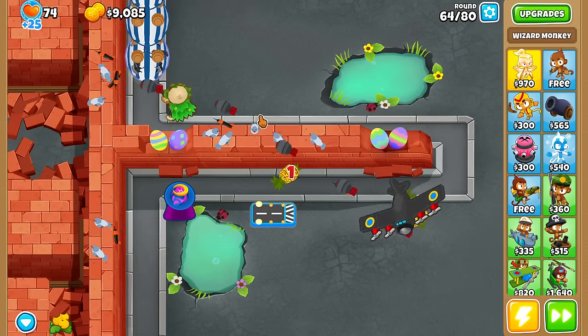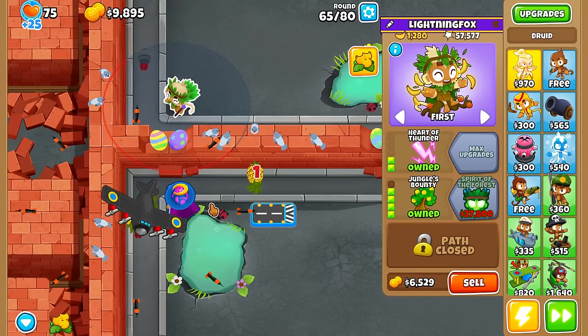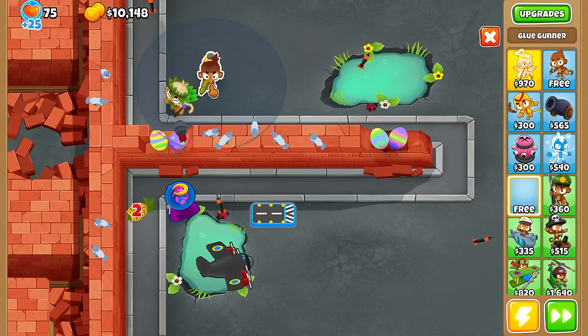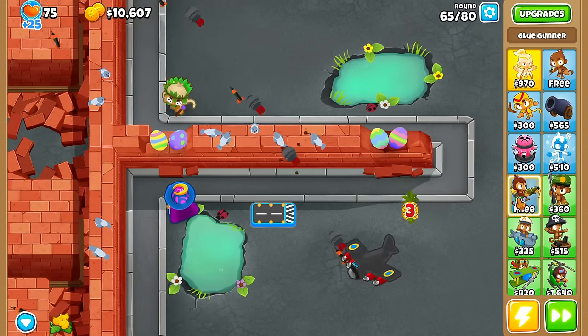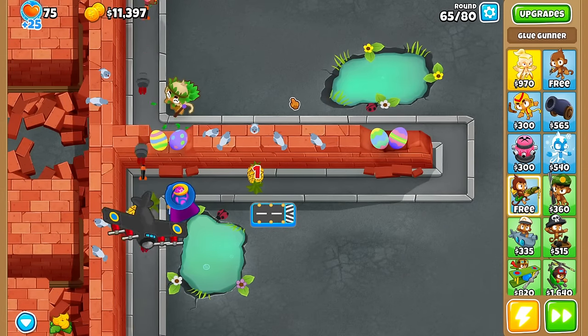Realistically we have three out of the four towers up to fourth tier already — Jungle's Bounty, Arcane Spike, and Spectre — all by around round 65. And we're still ignoring the Glue Gunner. There's just no good way to use Bloon Liquefier right now. He's a great tower overall, but I see why people knocked him out and picked Spirit of the Forest over the Glue Gunner.